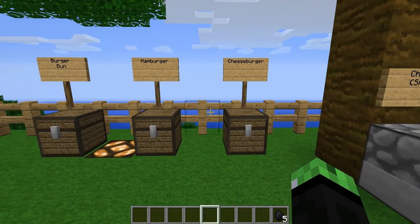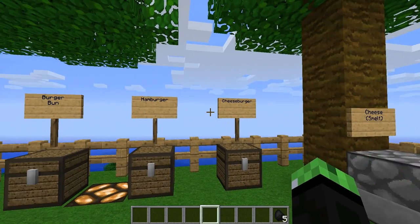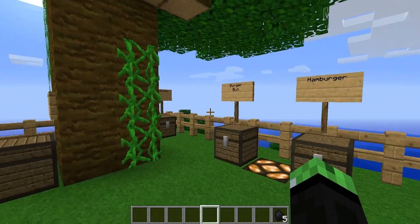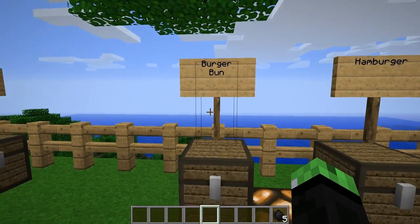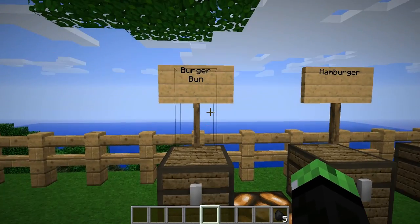First of all, this mod adds a whole ton of food to the game. To make the burger bun, you're gonna need two pieces of wheat in any form, but they have to be horizontally placed in the crafting table. You need two of them to make the burger bun.